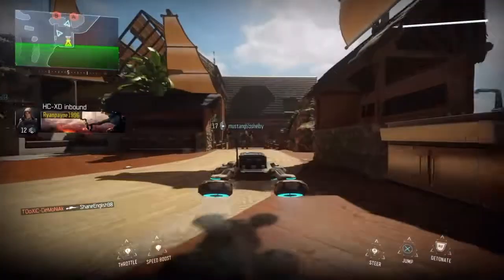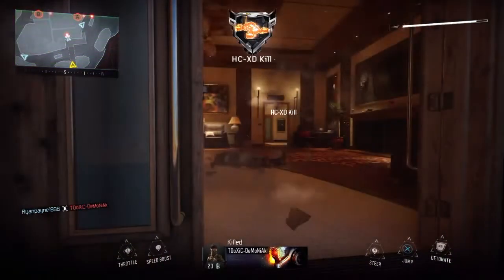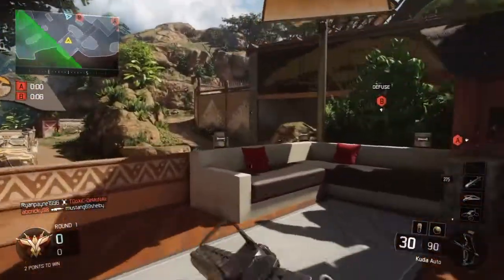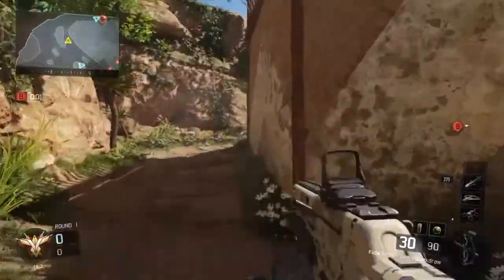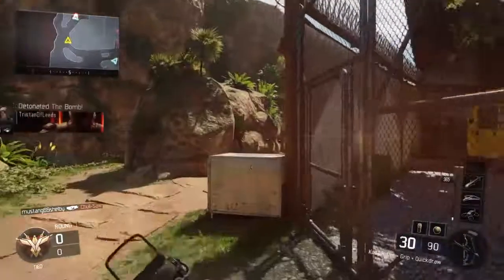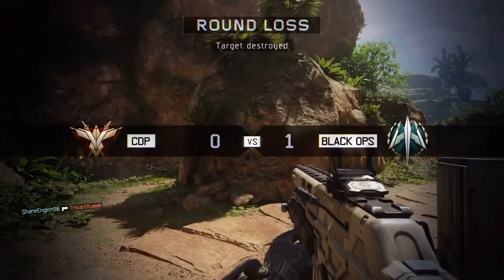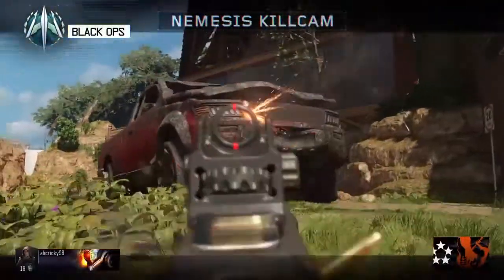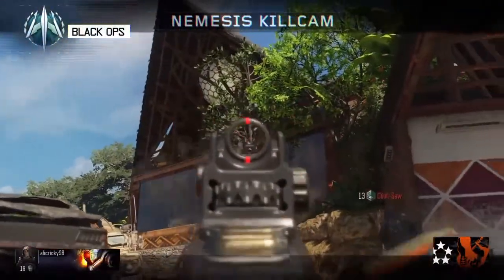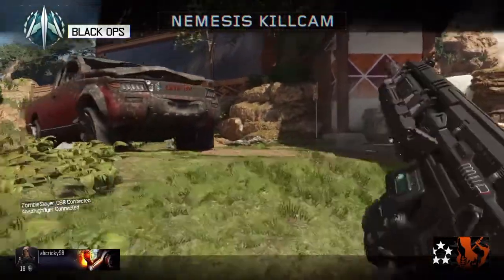Controlling HC-XD. Establish perimeter at 10,000 feet in jail. UAV energy levels at 50%. We lost that engagement. Regroup and go again.